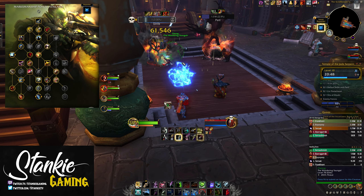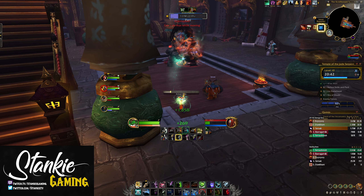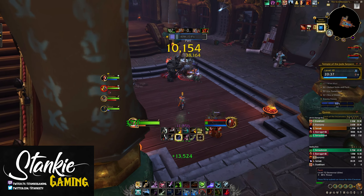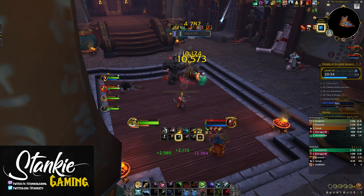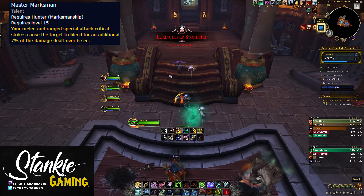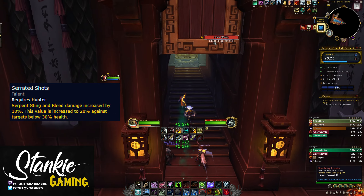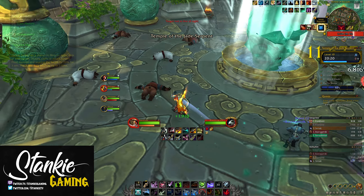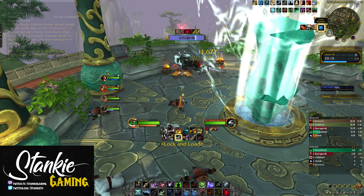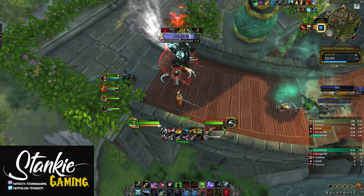As far as the class tree goes, I have a suggested linked build in the description, but you want to pick up whatever utility you need — AOE root, stun, single target incap, purges, etc. The main DPS talents in the class tree are Master Marksman (does a metric ton of damage), Keen Eyesight for more crit, Serrated Shots for more Serpent Sting and bleed damage (which works on Master Marksman and Razor Fragment Kill Shot bleed), Arctic Bola for passive damage, Death Chakram for more damage and focus generation, and Explosive Shot for more boom booms.